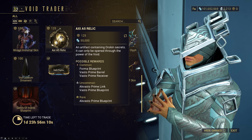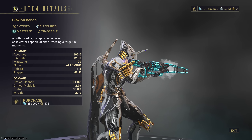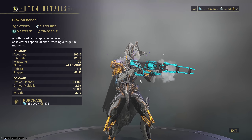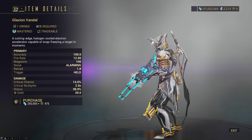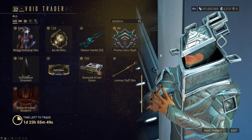Axie A5 — this is the Akvastil Relic. Our Glaxon Vandal. If you haven't seen it yet, I made a video on this about a month and a half ago on what you can do with the new Gauss Augment for Thermal Sunder to turn this into the perfect Viral Heat Beam weapon — finally, when we couldn't do it before due to issues with the elemental weighting.